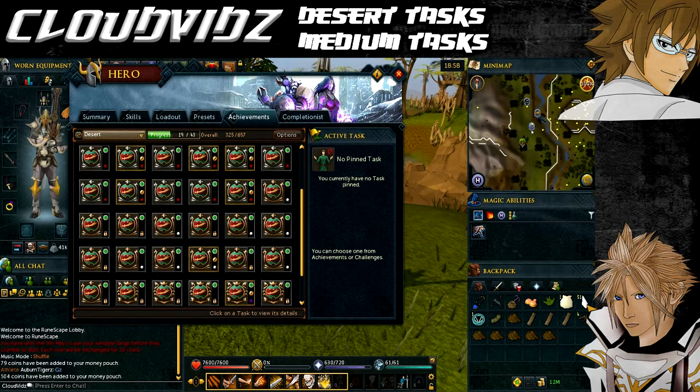You'll need a crossbow and mithril grapple, a Dramen staff (or if you've completed Fairy Tale Part 3 you don't need Dramen staffs to use fairy rings), a pyramid top which will be acquired through the tasks, molten glass and a glass blowing pipe — having one in your tool belt will work. Also a clean Harralander, a pickaxe (tool belt works), a pouch for summoning, 51 spirit shards, a blue charm, potato cactus, and a hatchet (can be on tool belt).